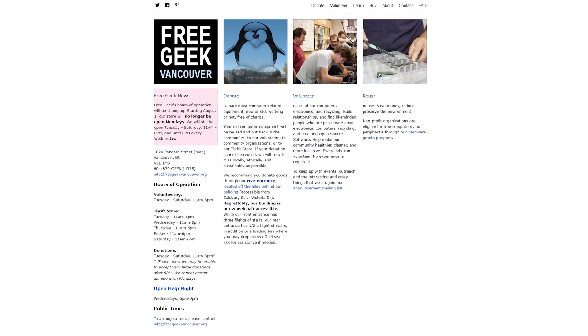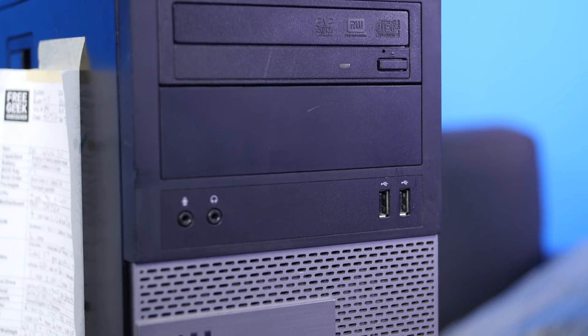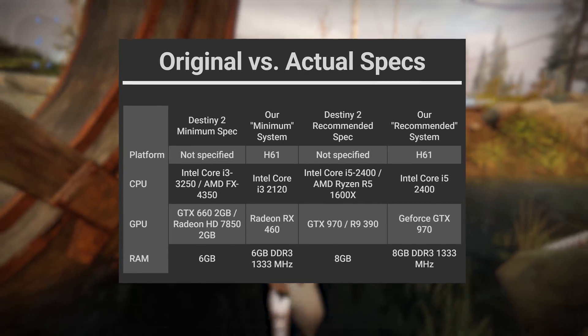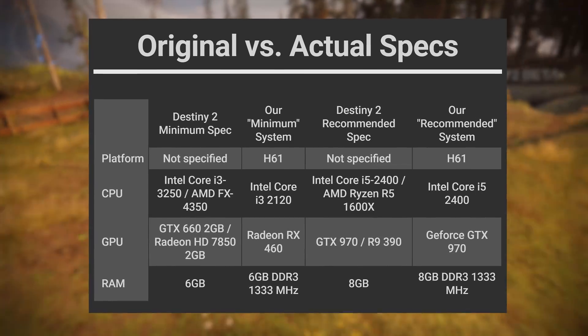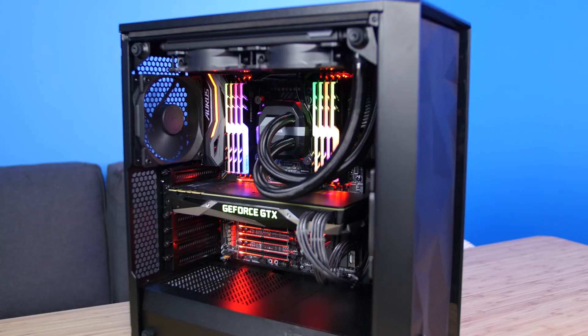We didn't actually have all those components lying around, so we talked to the very nice people at FreeGeek, a tech recycling and used equipment store here in Vancouver. They hooked us up with a Dell Optiplex 390 sporting an Intel H61 chipset inside. We were able to build the recommended system pretty much exactly with the i5 and GTX 970, but our minimum system wasn't as accurate — we couldn't find a Core i3-3250, so we went with an i3-2120. We also used a Radeon RX 460 instead of an HD 7850; the newer card is only 7% faster according to UserBenchmark, and it might offset our use of a slightly lower tier CPU.